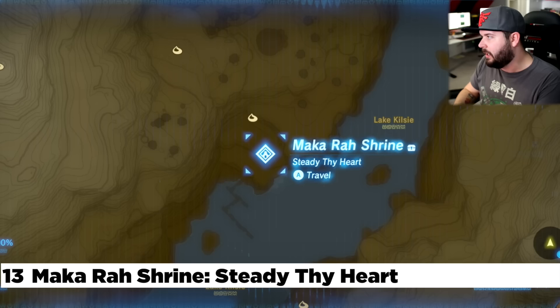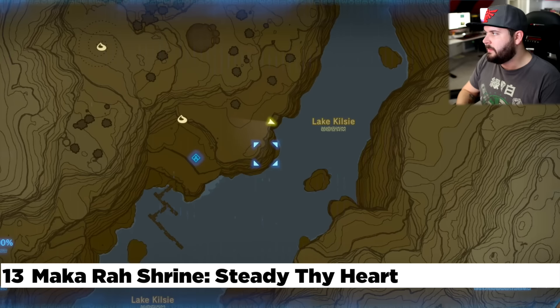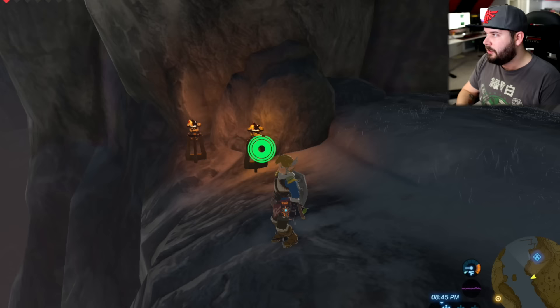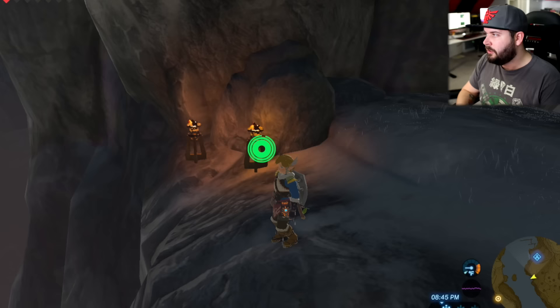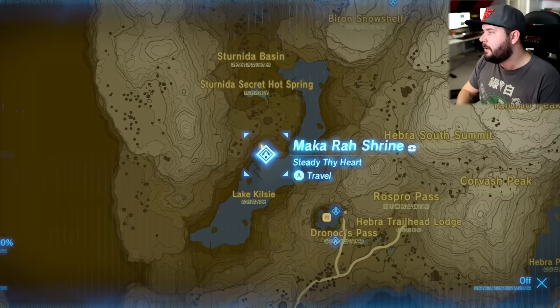From the flight range, a little bit to the north, is the Makara Shrine. It's not right out in the open. While the shrine is visible from the docks on the lake, you want to make your way to this little alcove cutout right here — it's noted with four torches. If you enter, you'll find a wind tunnel; that's how you know you're in the right place. Make your way down, take the patch of water underneath this rock, and it brings you directly to the shrine.